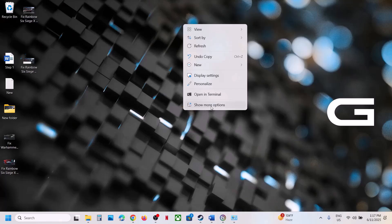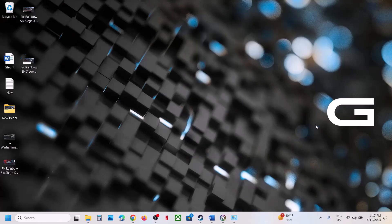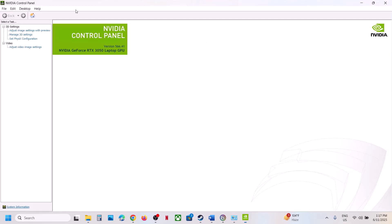The next step is to try Debug Mode in the NVIDIA Control Panel. Right-click on the desktop, select Show More Options, then open NVIDIA Control Panel. Once open, at the top left click Help, then click Debug Mode. Make sure Debug Mode is checked, then launch the game and check.